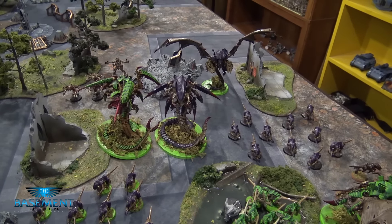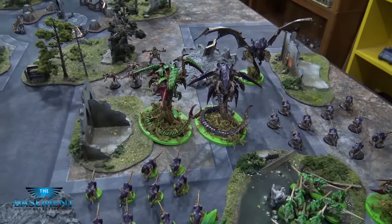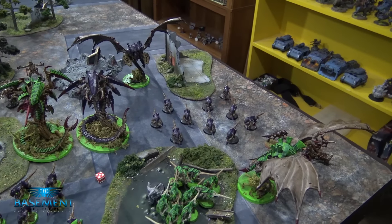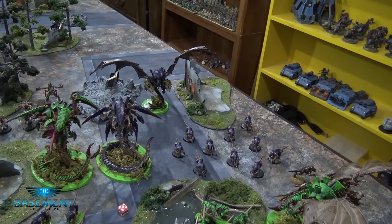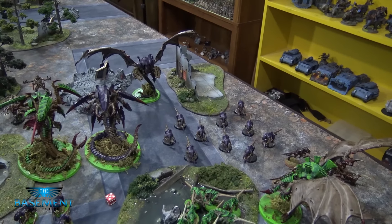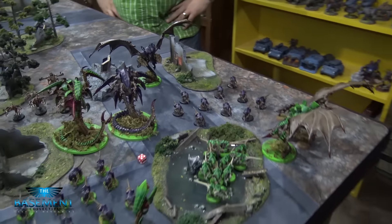Whichever side comes in will all come in from reserves — not deep strike — and will have to follow regular reserve rolls. The other half comes in slower than normal, only coming in on a 5-up on turn two, a 4-up on turn three, a 3-up on turn four, and so on. The roll is a five — so the purple side is coming in first. Davis is going to go first since there's nothing on the board for the defenders to do, following the old rule that attackers go first. We'll come back in after everything comes out of reserve to show what it looks like.